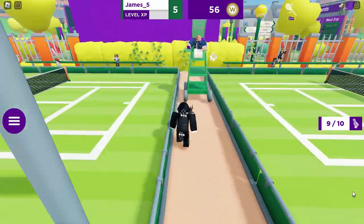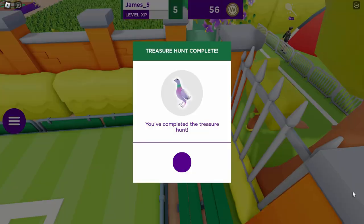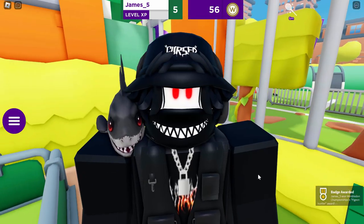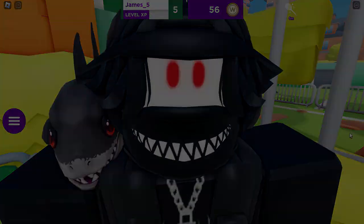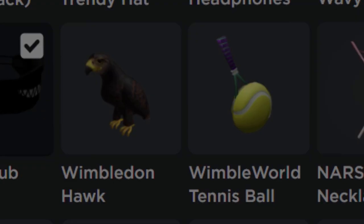Now on to the final one — the final pigeon is actually just hidden behind this tennis court, and once you find it, that is basically it. You're going to get the hawk and we have now got both prizes. We got both of them in under 10 minutes. So yeah, that's basically it for today.